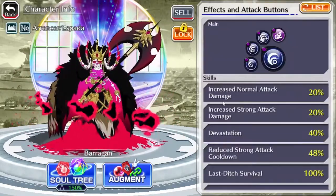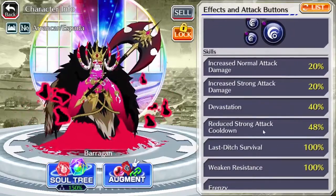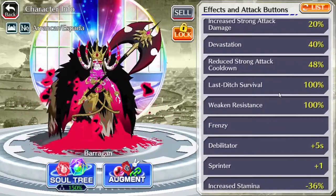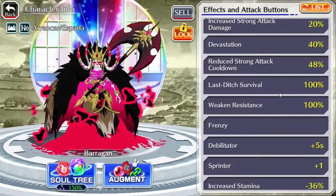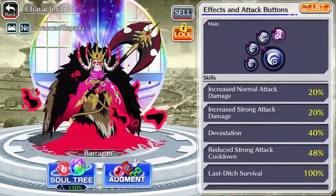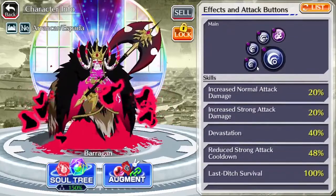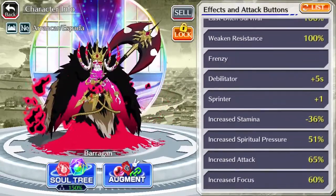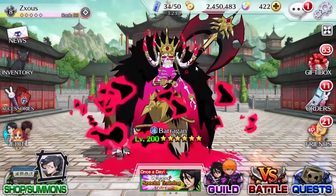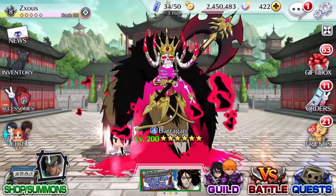Let me check his skills. So devastation 40% — that's pretty not bad. Reduce strong attack cooldown 48%. Oh, he has built-in last ditch! That's pretty cool. Weakened resistance — so his effects here don't work on him, big dubs. Debilitator, which means when he uses these and they proc he gets extra five seconds, sprinter plus one, and these are all from the accessories. This Baragon is two out of five. He should be very fun — he is very fun from last time I used him. We're gonna take him to PVE now and see how well he does.